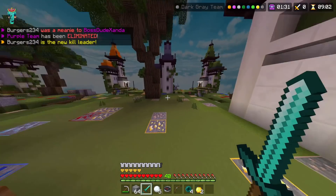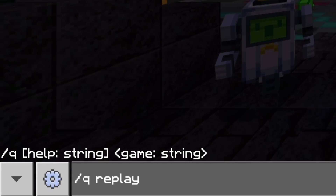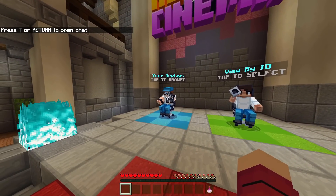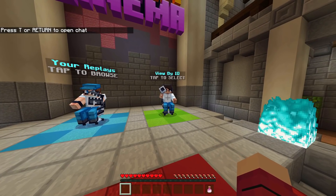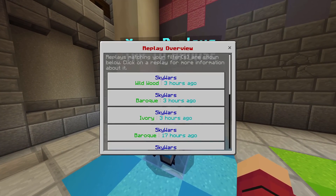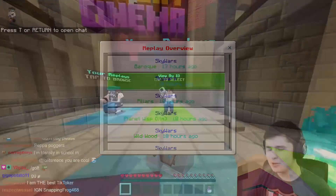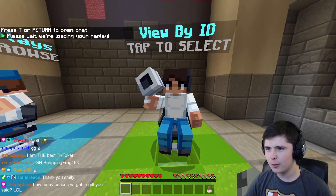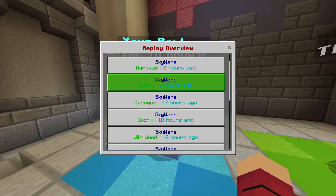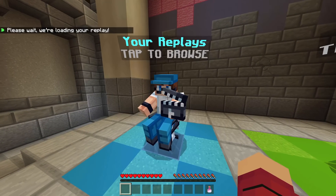Once you have access to Replay, you can do slash queue replay on the server and it'll bring you to the Replay Hub. Once there, you've got two options: Your Replays or View by ID. Your Replays gives you access to all of your replays in the past 30 days, and View by ID lets you watch other people's replays that they can give you a code for. If you want to watch one of your own replays, you go into Your Replays, select it, and it takes you in.